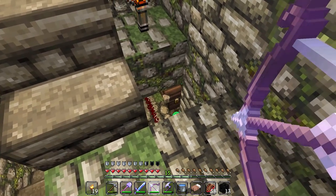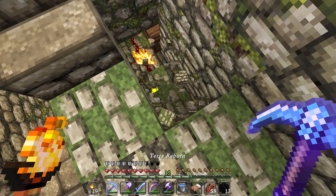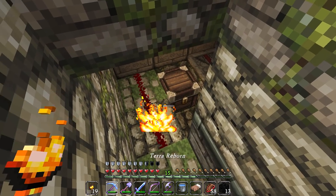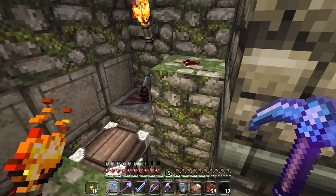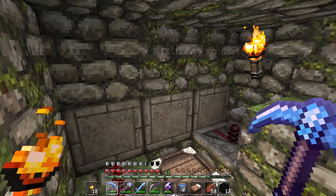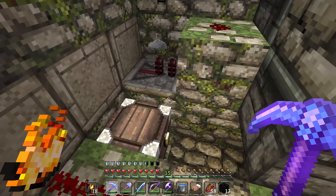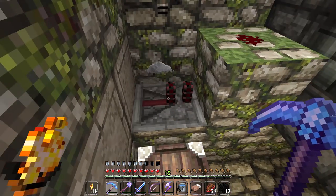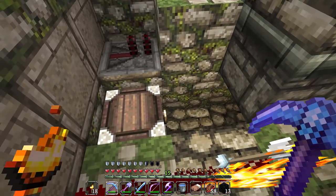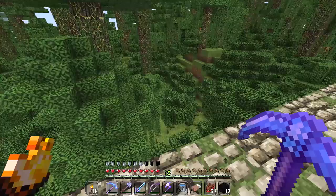I apparently figured out the combination to open up this secret little area. Let's get down here slowly but surely. There is a comparator down here. This is the chest — the mother lode chest of the temple. Let's crank the sucker open. Two gold ingots and some rotten flesh. Really? Is that all we got? A little bit of gunpowder from the creeper? Is that all you get out of a freaking jungle temple? That is kind of weird. Does this go deeper? Is there like another level over here? Oh come on, there's gotta be more to it than that.